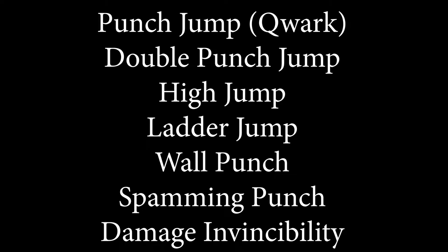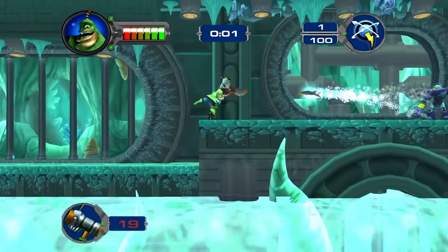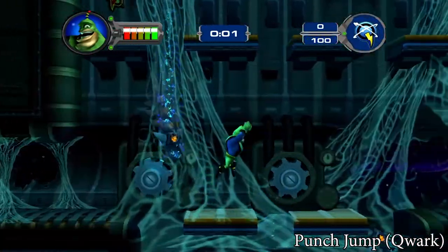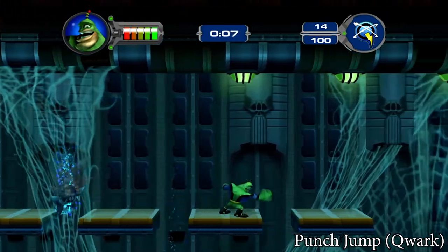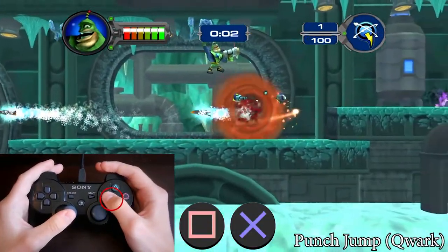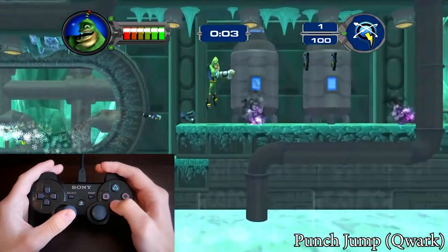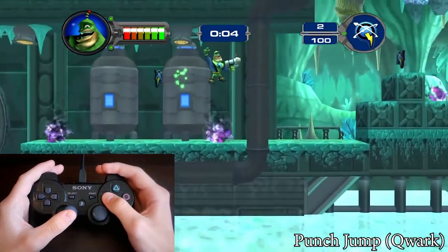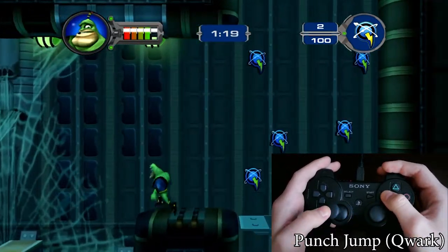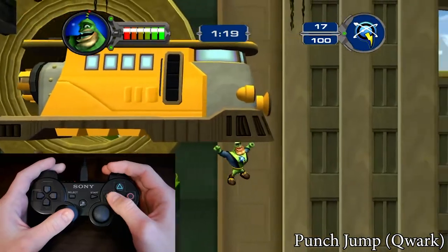These movements will make you faster in the VidComics. The punch jump — the most basic Quark movement. It's exactly the same as the Clank punch jump. Walk in one direction, press square and then X almost at the same time. Quark will punch and jump immediately. Same rule as for the neutral jumps — it stops you if you are too close to an edge. It gives you a good boost, but we still have faster movements to learn.